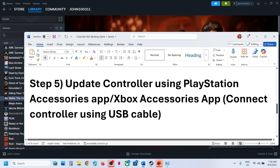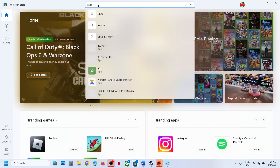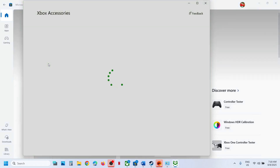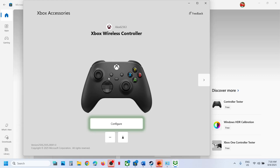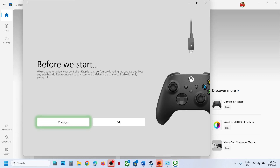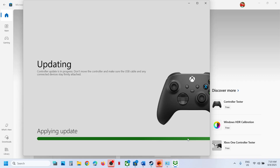The next step is to update your controller using the Xbox Accessories app. Open the Microsoft Store, search for 'Xbox Accessories', install and launch it. Connect your controller via cable — it will detect it. Click the three dots next to your controller, and if an update is available, click Update. Once the update is complete, relaunch the game and check.